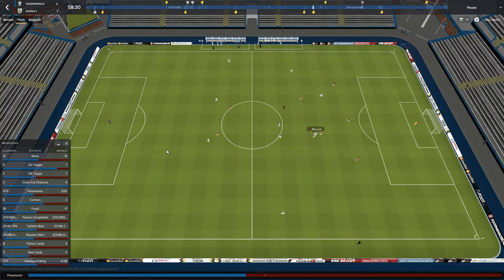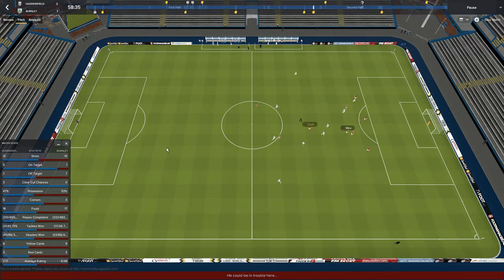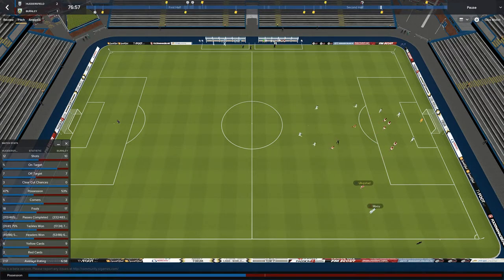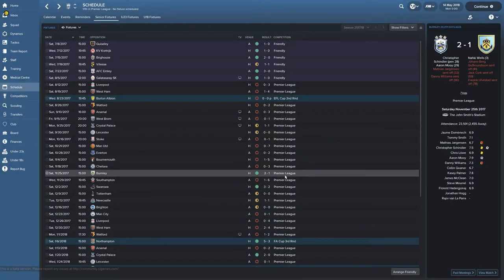59th minute, another player gets sent off, so now we have the advantage — playing 10v9. Then in the 78th minute, they get one more player sent off; now they are playing with 8 men against our 10. But the game wasn't done yet — we got one more player sent off right at the end. We managed to hold on to the lead though, and we get our first win of the season. End of November. First win of the season.